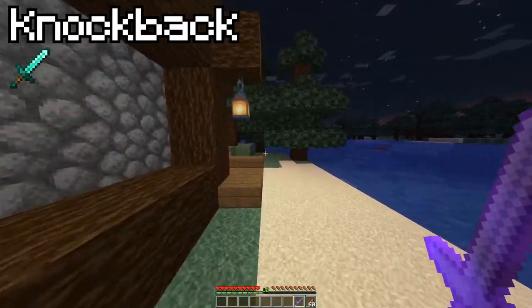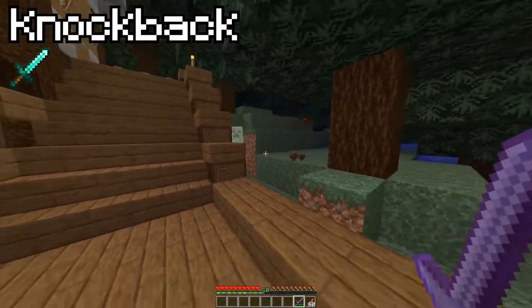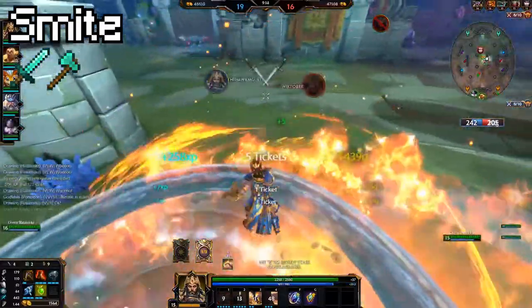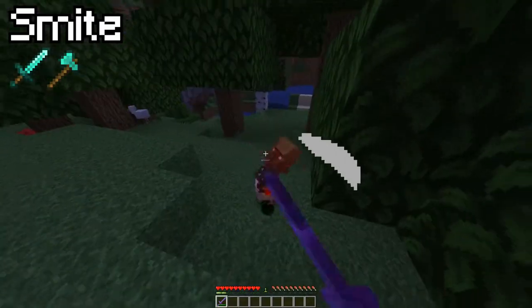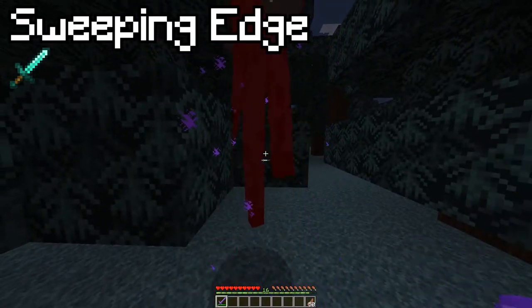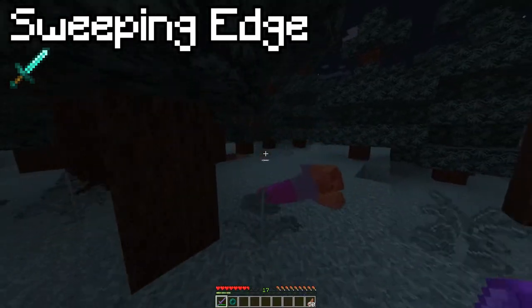Knockback — knocks mobs back. Sharpness increases weapon damage. Smite — well, it's a free-to-play MOBA available on PC, Xbox One, PS4, and Nintendo Switch — but it also increases damage to undead mobs such as zombies and skeletons. Sweeping Edge increases sweeping damage. What sweeping damage? Well, when your sword does this animation, that is sweeping damage.